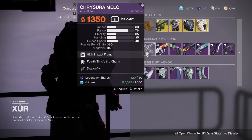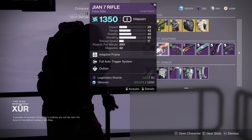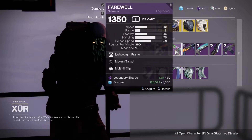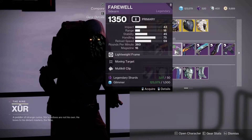Then we have the Mellow Auto Rifle with Fourth Horseman Dragonfly — it's not bad. Full Auto Trigger System — you should just remove that perk because it's a mod. The Farewell with Moving Target and Multi-kill Clip.